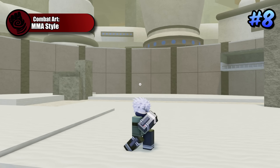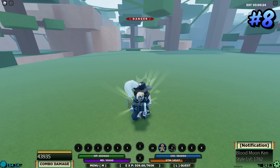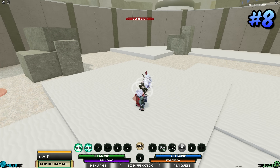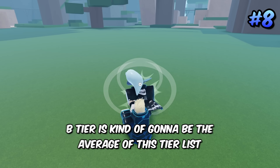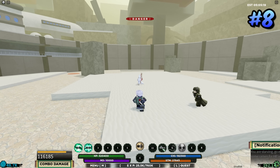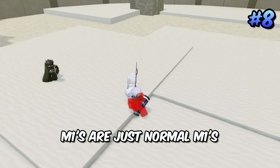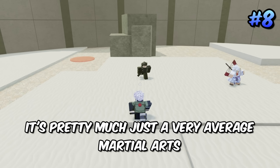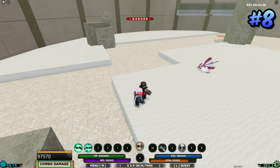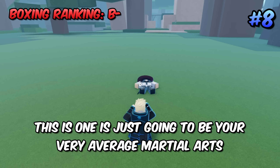Coming in eighth place is MMA — your bread-and-butter martial art. It's the most basic one; it's a M1 combo-extending move and it is instant, so you can combo extend off it without abilities alone. It's going to be B minus — very average. It's an extender but doesn't do anything special like some others. No extra range, no special damage on the Q spec, just a very average martial art.